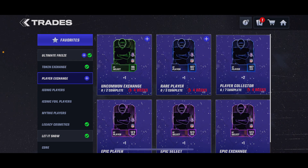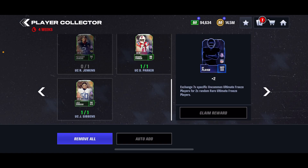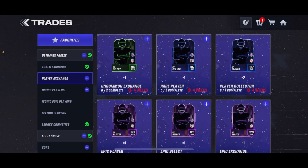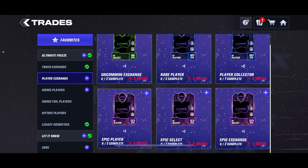Going with the rest of the promo, if you're doing that, you're going to want to do the player collector if you want to get this as efficiently as you can. Same deal — you're putting less into it, you have to put in specific players, but it's only 7 players to get 2 random rares, rather than using 10 to get the 2 rares from the other trade.